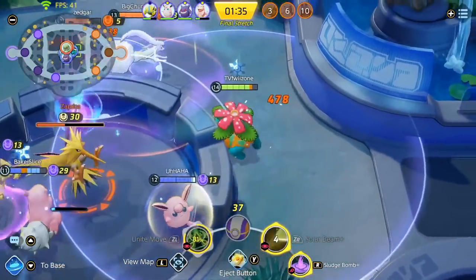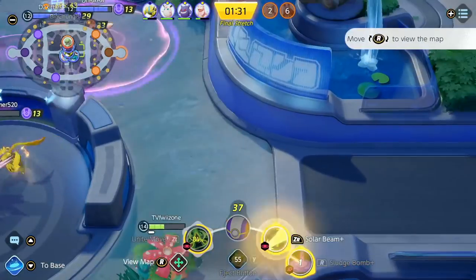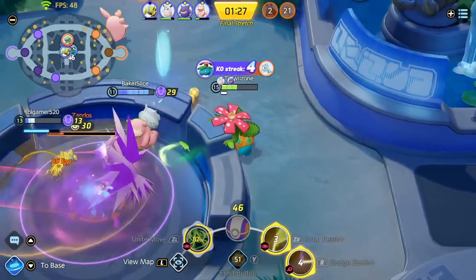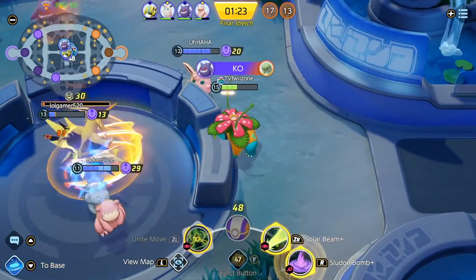Dropping another Solar Beam here to chunk out the Gardevoir. I saved the Eject Button just in case I get Gardevoir ulted or something. We end up killing them all and now the Zapdos is pretty much just free and secured.